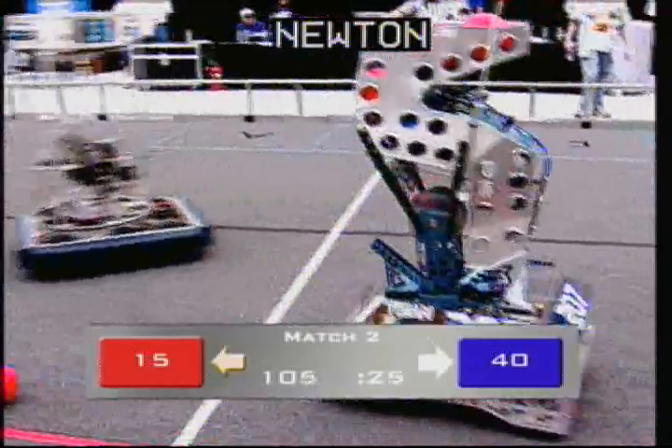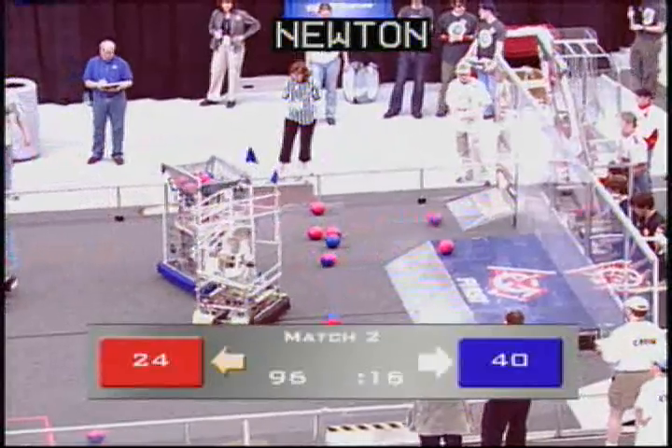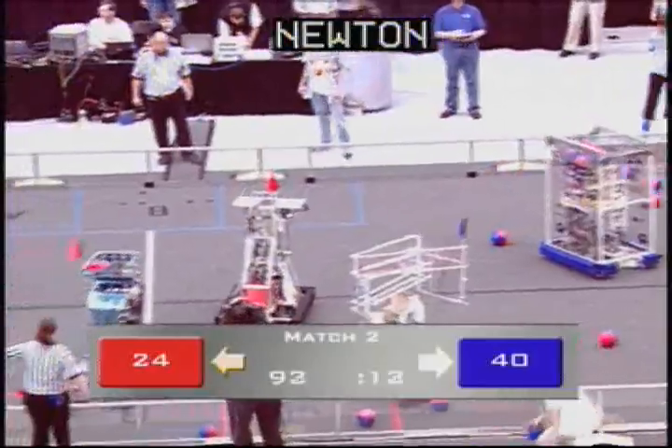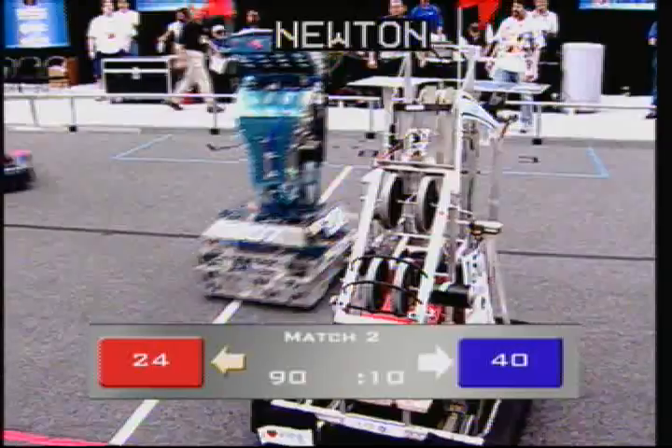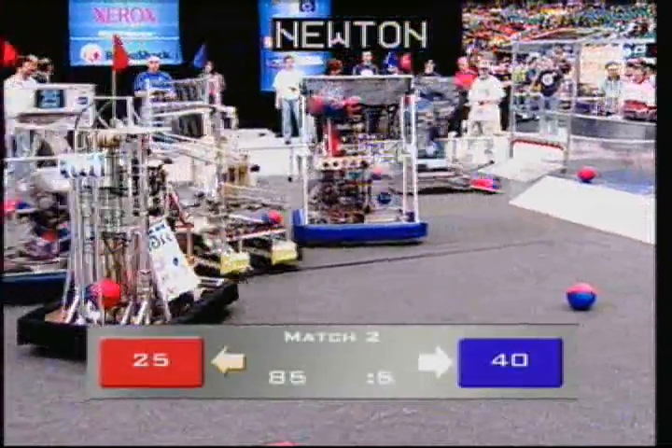Five robots over on the right side of the field, four, three over on the left side. We've got 13-79 pushing 15-77, playing some defense against the red team. We also have some defense going on — 10-06 dogging 25, trying to prevent them from picking up some balls, but they got some anyway.